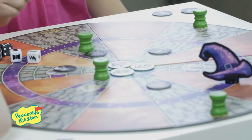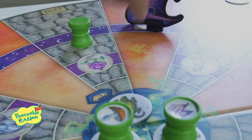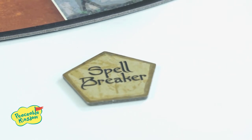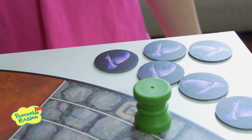Potion bottles cannot move past path blockers without using the spellbreaker token or the superpower charm. Use this token at any point in the game to remove one path blocker from the board. The spellbreaker token can only be used once during the game to free up a path. The path blocker goes back into the face-down pile and is now back in play.